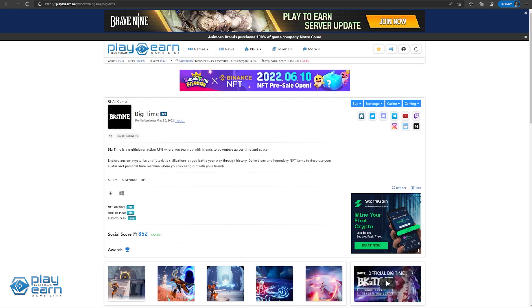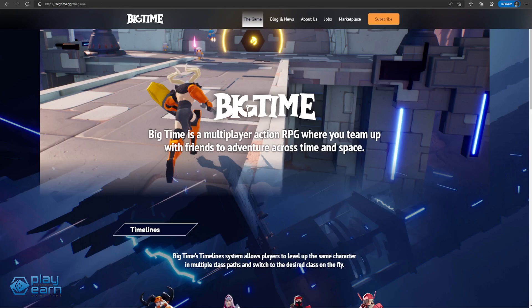The third game on our list is Big Time. Big Time is a multiplayer action RPG where you can team up with friends and adventure across time and space. You can fight through procedurally generated dungeons and have a chance to earn NFT loot. In Big Time, you choose a character class and you can explore the world and fight dungeons with friends to defeat enemies and earn rewards. The game features third-person action gameplay with four different classes to choose from: Time Warrior, Chronomancer, Shadow Blade, and Quantum Fixer.